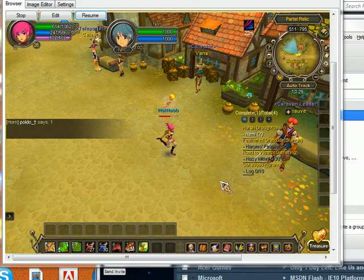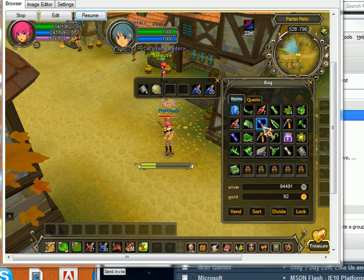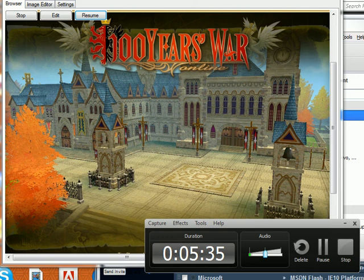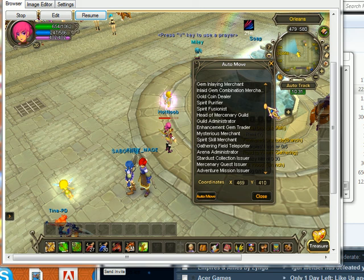I'm just going to go and teleport to the city and show you guys where you can get your daily quests and stuff like that. I'll pause this while it loads. Okay, it's all loaded now. What you want to do is go to auto-tracked and then scroll down to roughly about the second page — here we are.